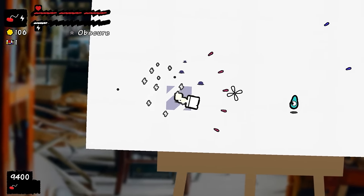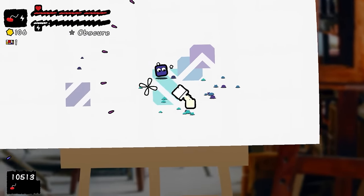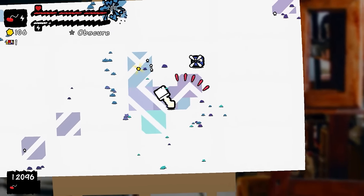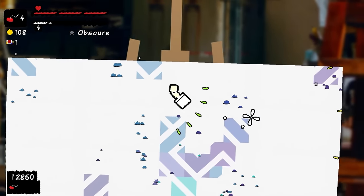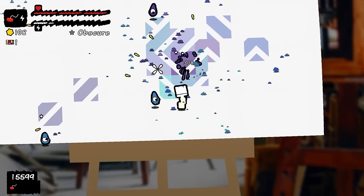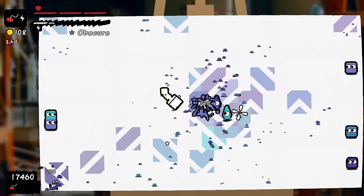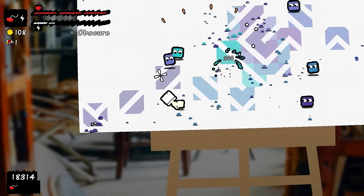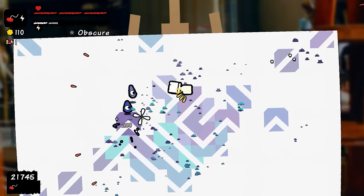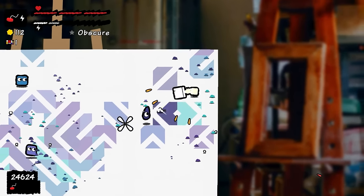As we blast the enemies they're gonna leave paint splodges, and we'll get new abilities doing cool additional things on the canvas — that's where we're fighting. We almost took a big bad hit there. Are you finding the camera tilt fine? I'm just worried I'm gonna be giving a load of people motion sickness.